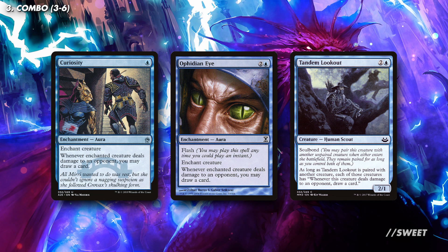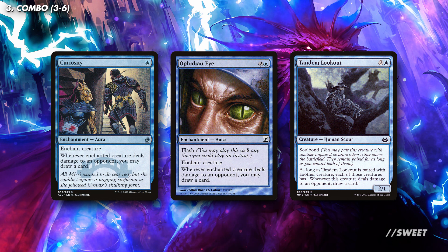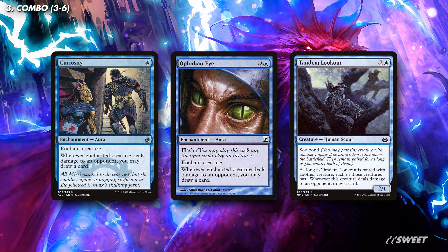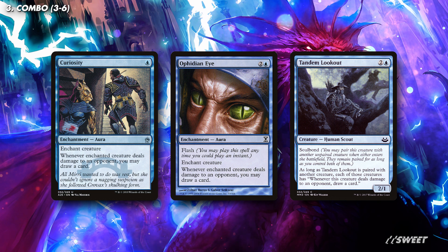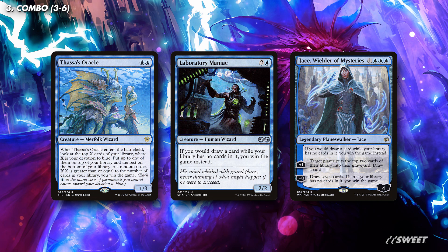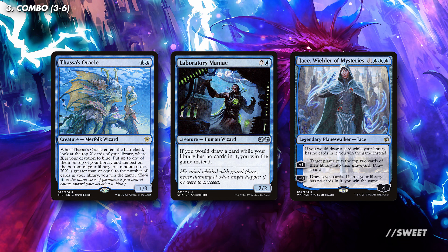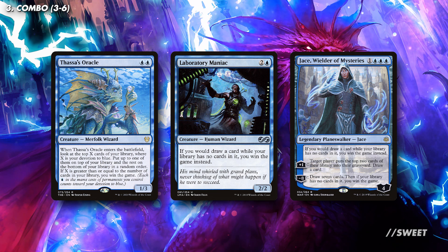If we enchant Niv with Curiosity, Ophidian Eye, or Soulbond it with Tandem Lookout, all we have to do is draw a card or deal an opponent damage with Niv, and we draw our whole deck and deal as much damage as we have cards left in our library. A note on that — Curiosity and Ophidian Eye are may abilities. Tandem Lookout is not, so if you combo off with the Lookout and don't take out all your opponents, you might deck yourself and lose. A way around this is to just play spells that win you the game when you have no library left — things like Thassa's Oracle, Laboratory Maniac, and Jace Wielder of Mysteries. I would say that these are probably a more consistent way to go with it, as with one of these effects and the combo, you win no matter what your opponent's life totals are.